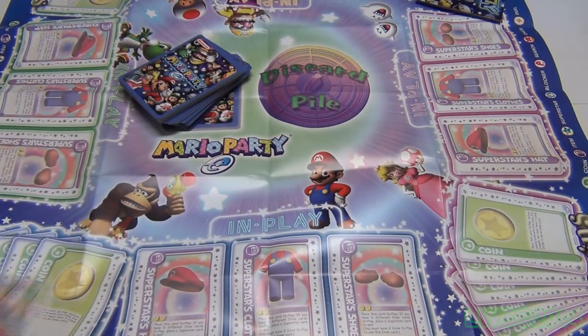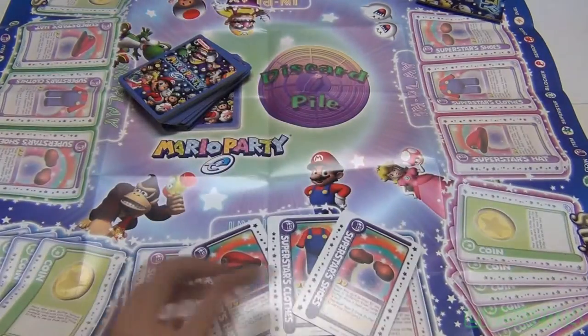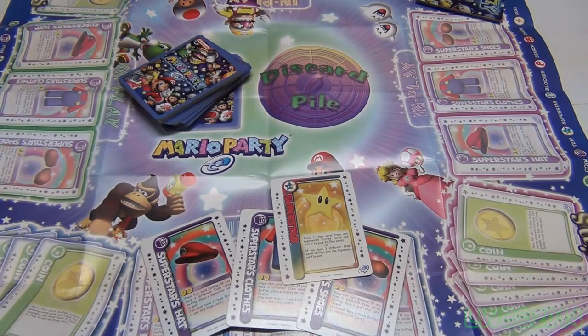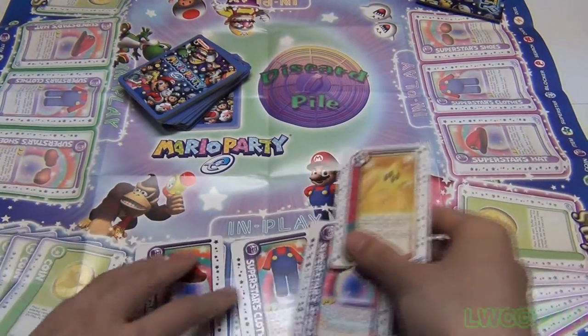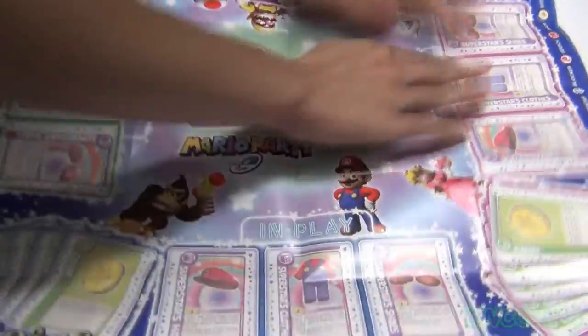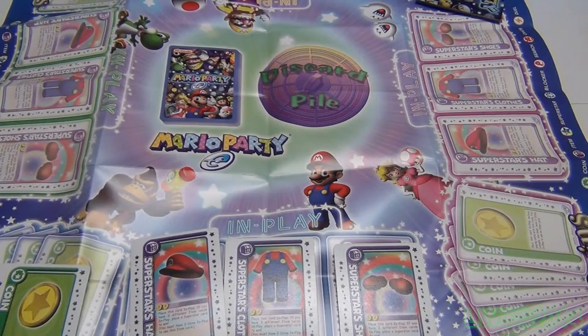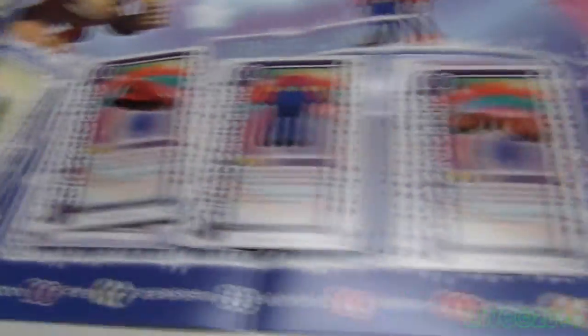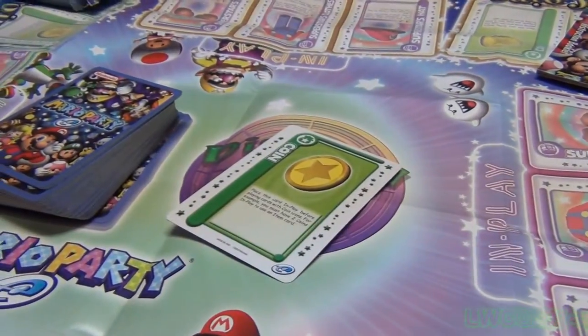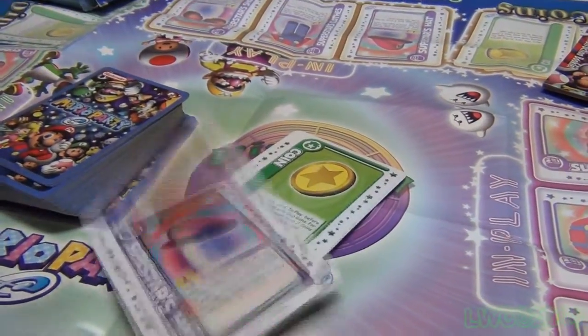The goal of the game is to collect three superstar item cards and play the superstar card when you have all three — basically trying to summon Exodia with one less card. First, lay out the playing mat. You have four sections where everyone has their own in-play area for coin or item cards. In the middle is the deck area, with a discard pile next to it where used cards are placed face up.